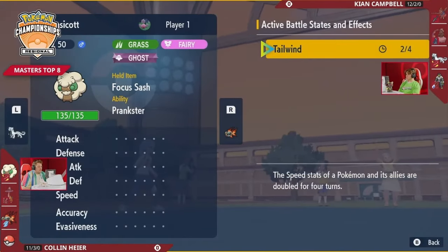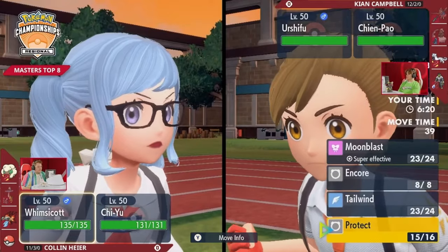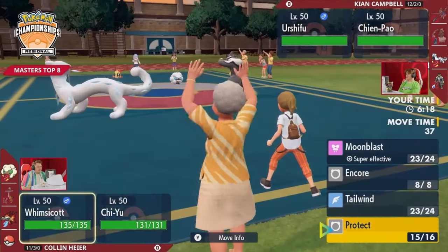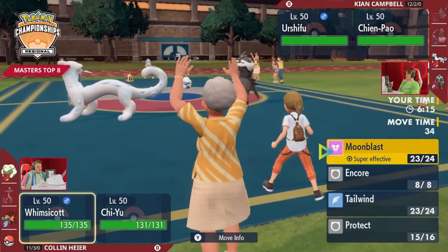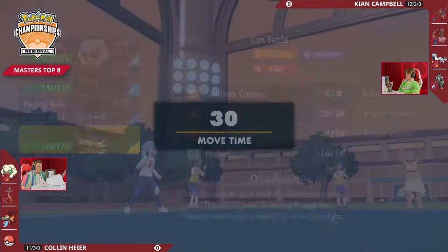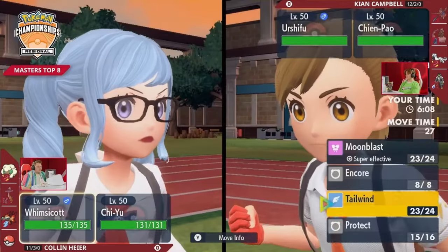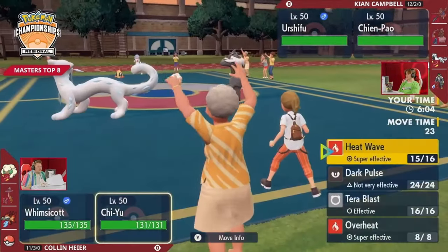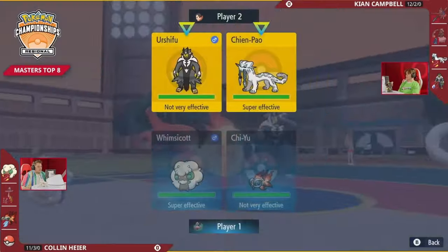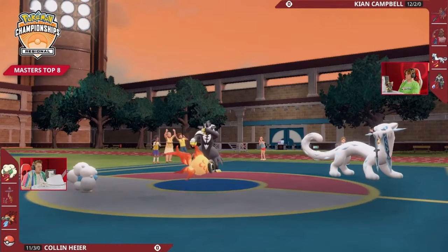Now at this point we are looking at two turns left of Tailwind for both trainers and no other speed modifiers in play. Urshifu on Keon's end is not the Choice Scarf — it's Mystic Water — so when you attack, you get to attack. We are still eyeing up a Restricted choice for Collin with Corydon in the back. There's also double priority available for Keon if we're expecting an attack coming out, but if you hit that improperly into a swap, the Sucker Punch wouldn't do anything.